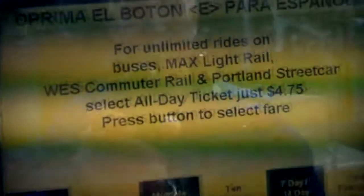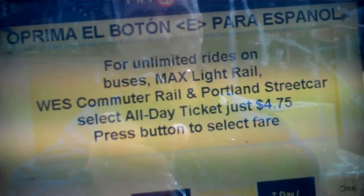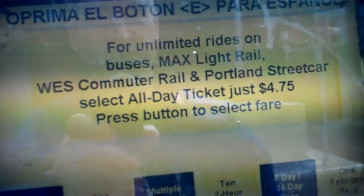Go ahead and make a choice. For unlimited rides on buses, MAX, light rail, WES commuter rail, and Portland Streetcar — all of the above — select an all-day ticket, just $4.75.